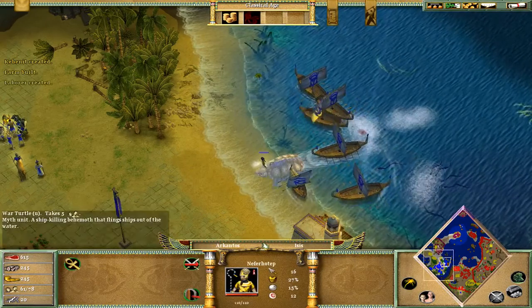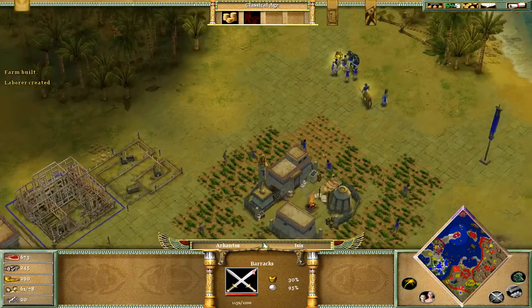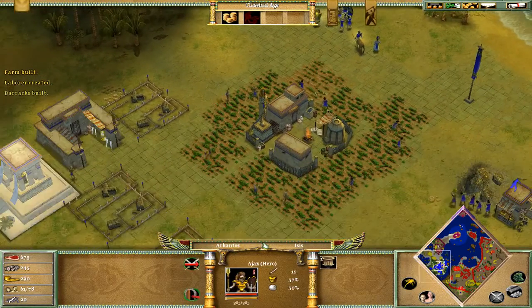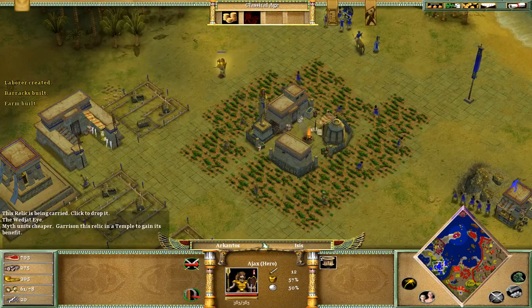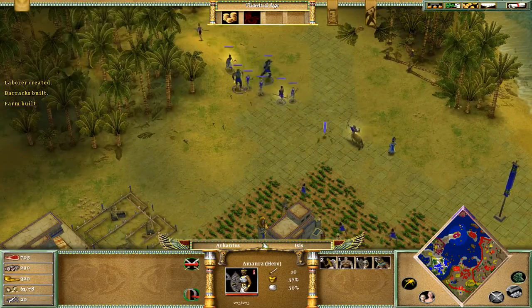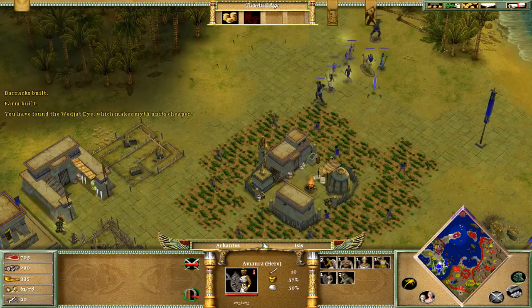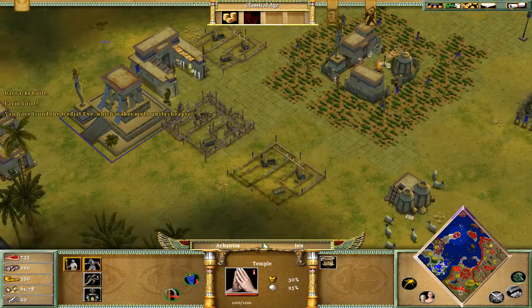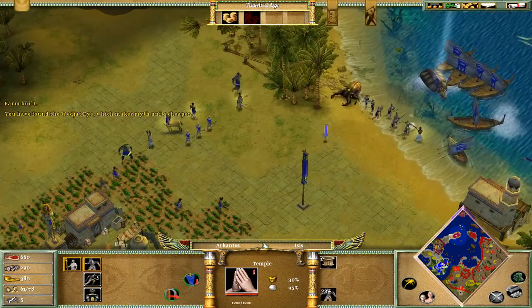We need our pharaoh to heal the war turtle because it is a very important unit. This relic — it's the Eye of Ra — it's pretty nice, we need it. Missile units become cheaper and we need to train a lot of missile units. Because we have the Anubite and he's very good since he only costs food.